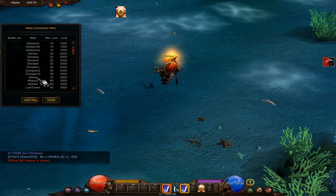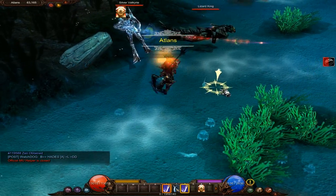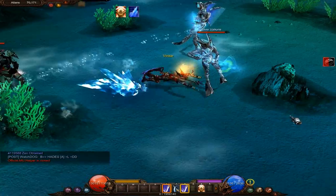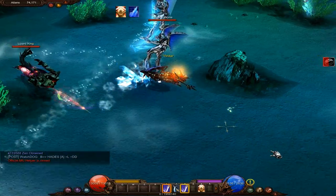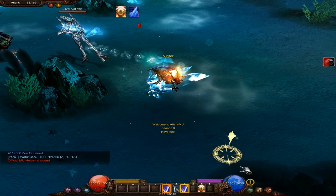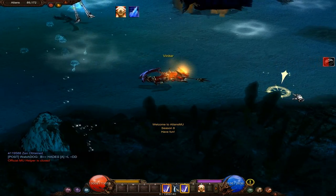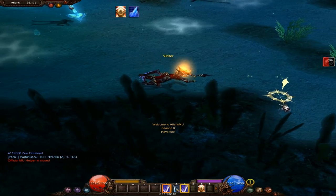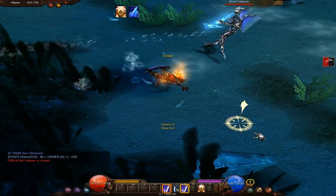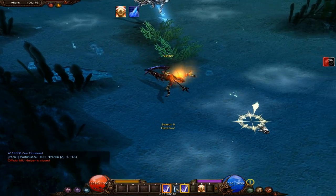Let's turn that off and head to Atlans 3. If you just swim around it's all one map — it's not like the Lost Tower where you go through levels and there are entrances and exits. It's just one big map, and the teleport spots are for different specific spots within it. I want to show you the Hydra, and we'll get to Tarkan through Atlans, which will be great.